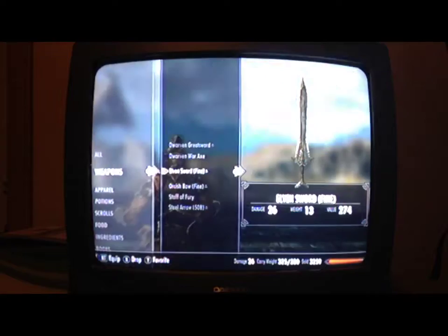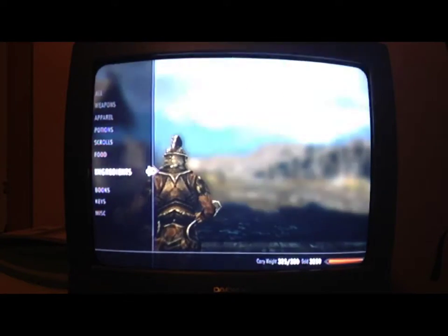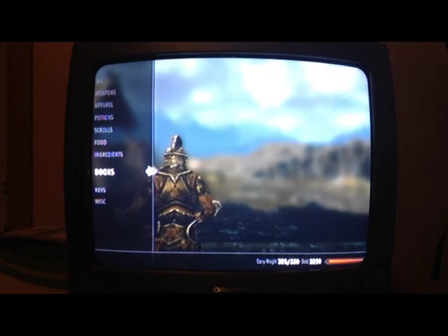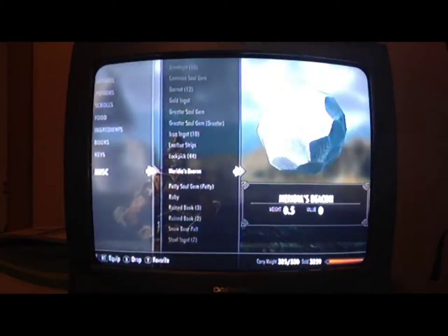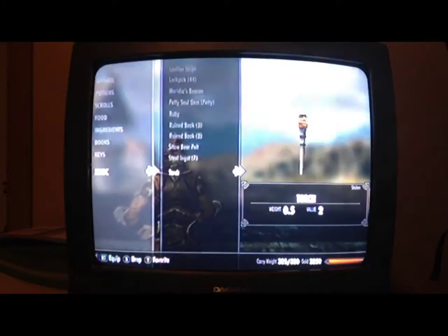So you want to take all magic, weapons, arrows, anything off of your hand and put a torch in your left hand.